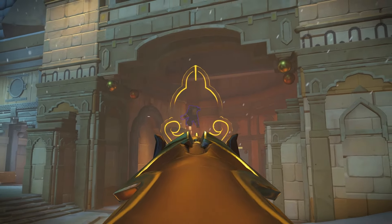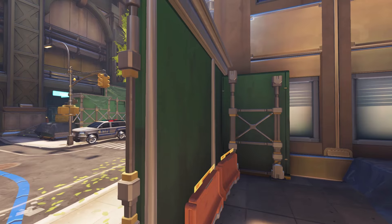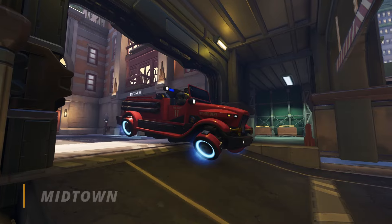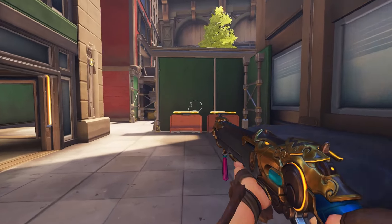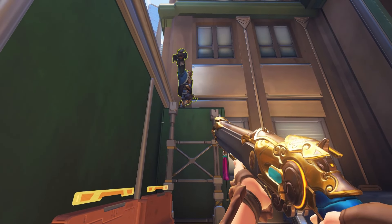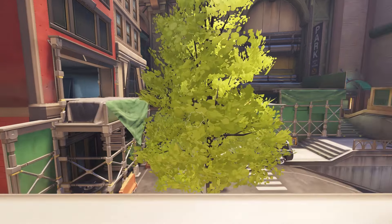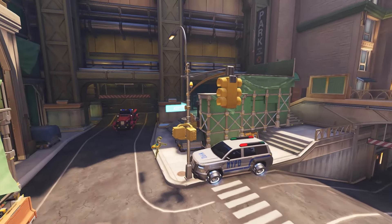A lot of you may know me from the various Torbjorn spot videos I used to make, and if you do, you might recognize this spot on Midtown. Once point A has been lost and they begin to push through the opening door, rotate around to the back and down to the side of your old spawn exit. From here, use your coach gun to get enough height and use Bob mid-air to land him on this little perch in the corner. Bob's gonna be peeking Tom and peering over that wall, shooting through the tree — and just look at the coverage of this one. Very, very lovely jubbly.